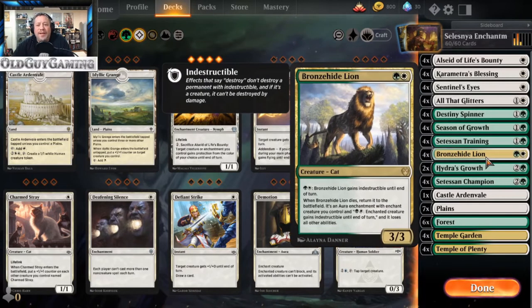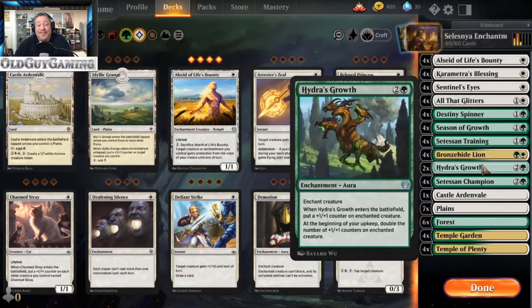We're going to add Bronze Hide Lion. It itself is not an enchantment; however, for one white and one green, it gains indestructible until end of turn. When it dies, it becomes an aura — an enchantment, so to speak — and the enchanted creature gains indestructible. So basically it conveys its ability over to, let's say, our champion, for example. The Hydra is still here just because I think it's hysterical — there's only two copies of it, but I just do think it's absolutely funny.